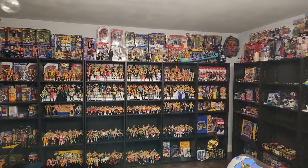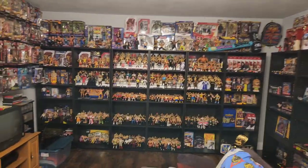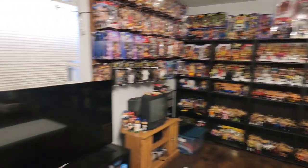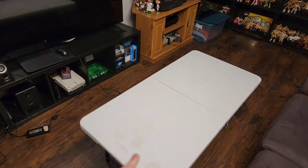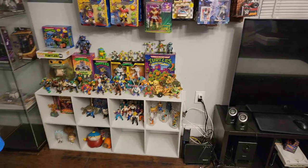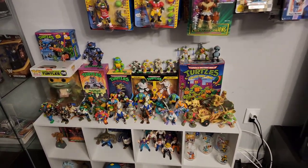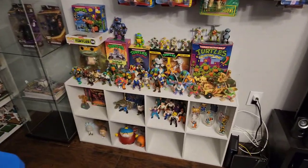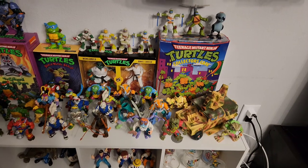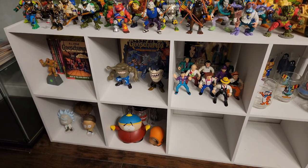All right guys, we are back here at the collection room and I want to show you a little bit of the changes I made in here, mainly over here. This table used to be there — I used to have a little workstation there but I didn't really use it too much, so I decided to get rid of it. I needed more shelf space, so I moved all my ninja turtle stuff over here, and this is kind of like pop culture things I grew up watching.